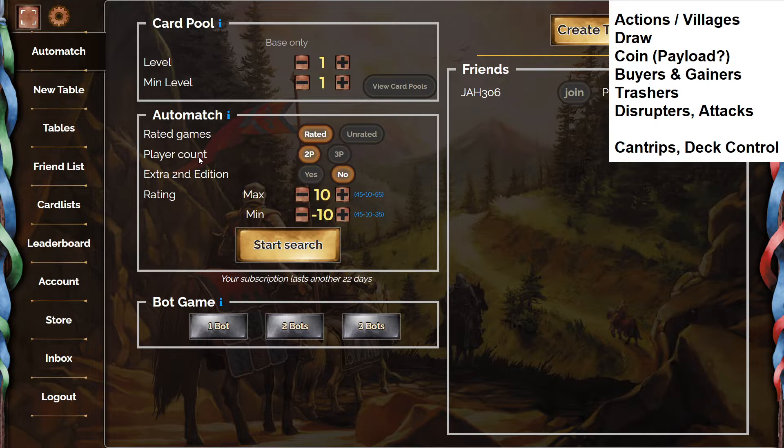I should say 'plus action cards' — basically any card that gives you more than one action back, so plus two actions would be a village. Draw: any card that lets you draw through your deck. Coin: cards that give you coin to spend — I like referring to these as payload but maybe we shouldn't. Buyers are anything that gives you plus buy, and gainers are anything that adds a card to your hand without consuming a buy.